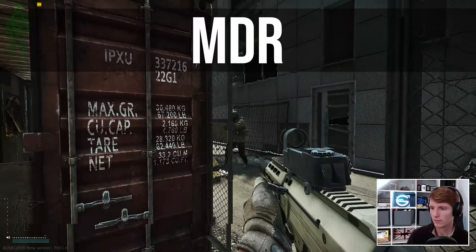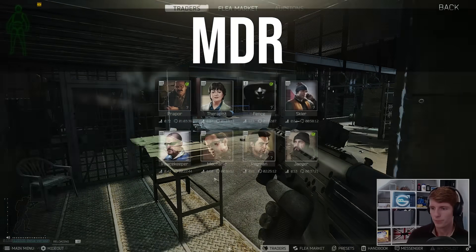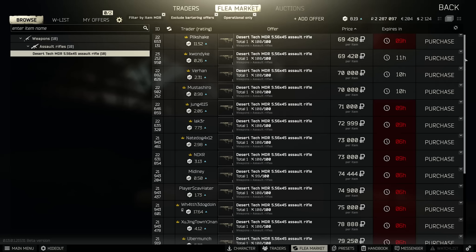Hello everyone, it's GigaBeef here and today we're looking at Tarkov's most straightforward 5.56 weapon, the MDR. You can buy a regular MDR from Peacekeeper 3, but as this costs over $1,000 it's almost always better to get one from the flea market.